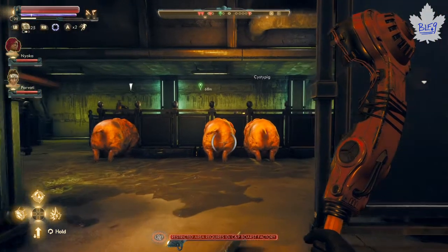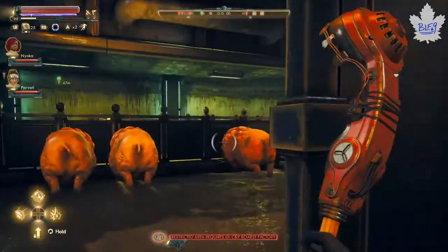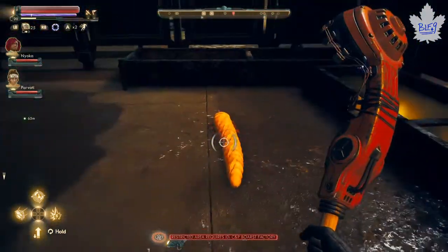Toss Ball is the sport on Halcyon, and as you can see there, that's a Toss Ball Stick.